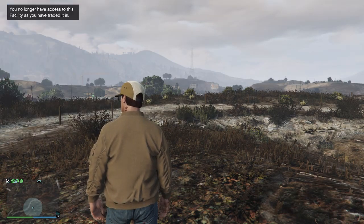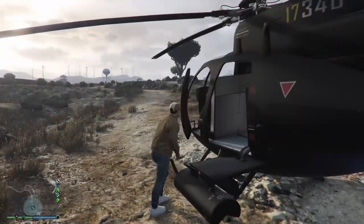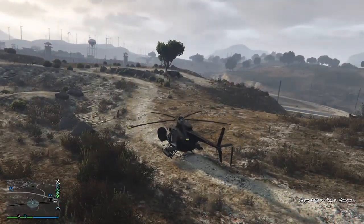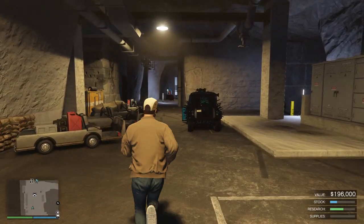You're still not going to want to request a personal vehicle. Go back to CEO vehicles and get that free Buzzard again. I think mine is free because I own it, but it's only about 10 to 20 thousand — definitely worth spending the money. From here, fly over to your bunker.